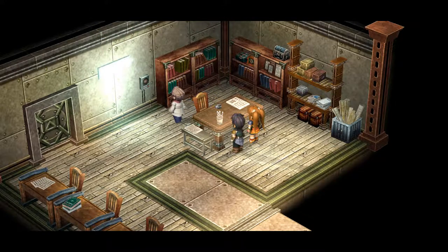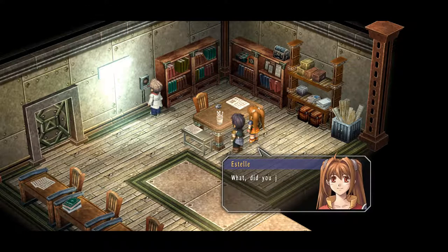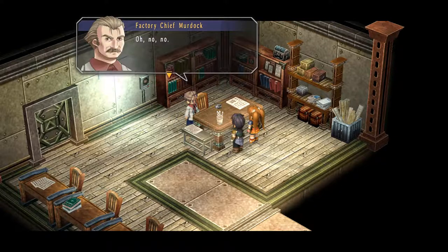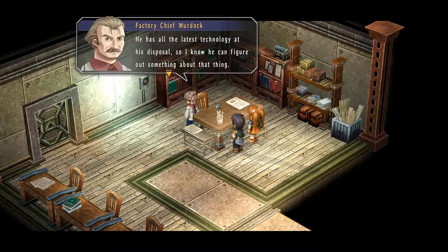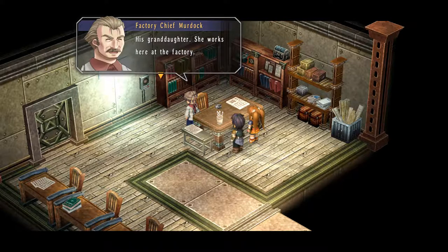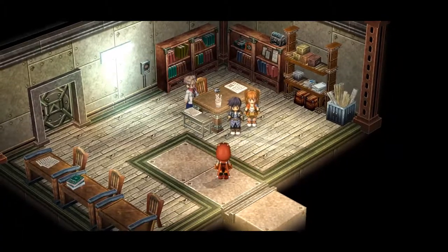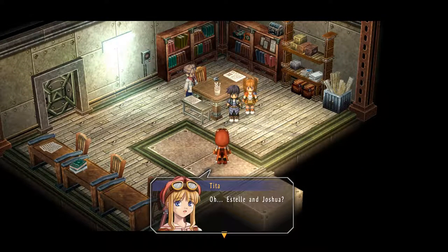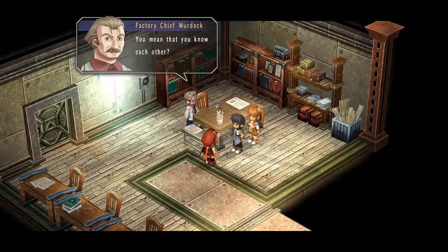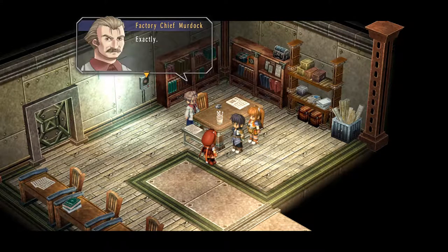And there she is — it's Tita, the girl we already met! Murdock is surprised we know each other, but we only just met a little while ago. So she's the professor's granddaughter. Murdock asks Tita to show Estelle and Joshua the way to her house to see her grandfather. 'To see Grandpa? Okay, I will.' He also asks that if we learn anything new, we come back and tell him — as an engineer, he's extremely curious to know more about the Black Orbment.